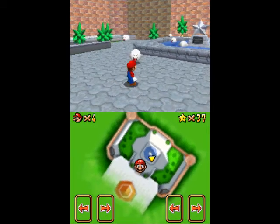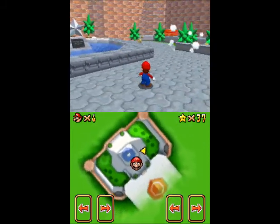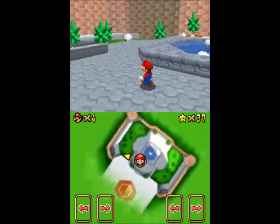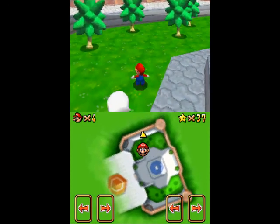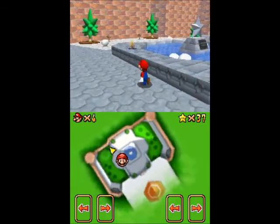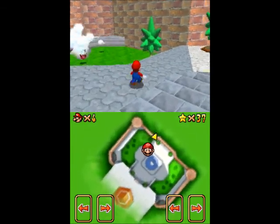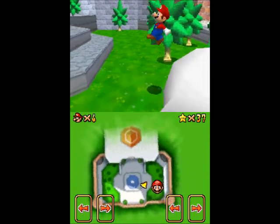In case you haven't noticed, I can sometimes be pretty dumb. I forgot to record the red coin collecting here in the courtyard. Unfortunately, unlike other stars, you can't just redo it — the boos no longer have the red coins, they just have regular gold coins. So I'm basically going to have to pretend like I'm doing it with the gold coin boos. That was a very bad error on my part.